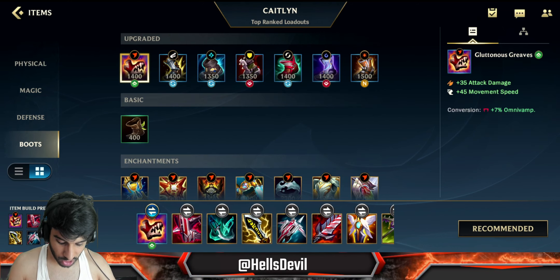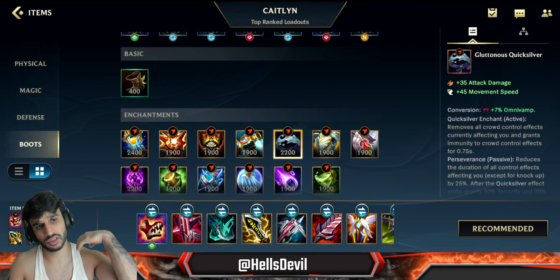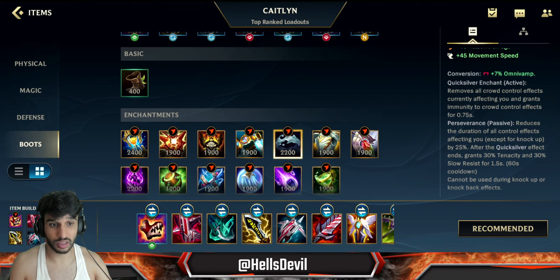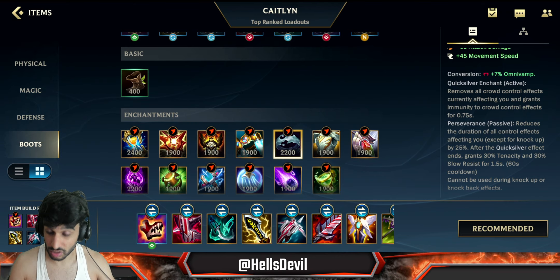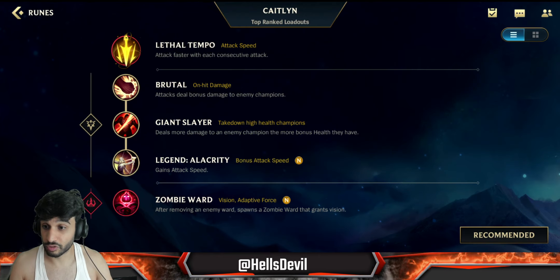For the enchantment, you go for Stasis. Stasis or QSS? QSS in some scenarios where you need anti-CC. Also, QSS - you need to remember it gives you 25% tenacity, so it's quite good. For the runes, you go Lethal Tempo again, for the headshots.